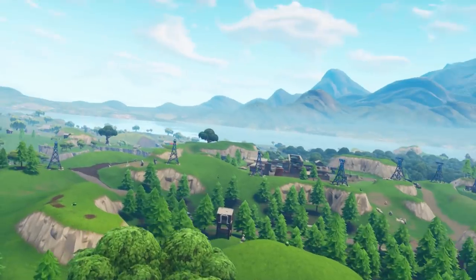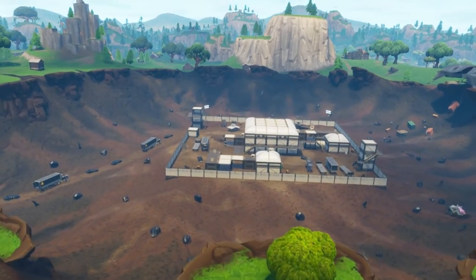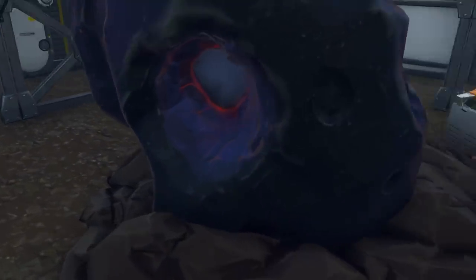So let's go back and check the meteor before we get into the Wailing Woods bunker. Here's the moment of truth - is there anything inside of it right now? No. That's disappointing. Come on, Epic, I thought there would at least be something. Well, at least we can take a closer look right here. Something is changing - that's definitely a mechanical piece, and it seems to be some sort of tube. A mechanical tube. So I'm not sure.